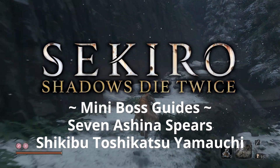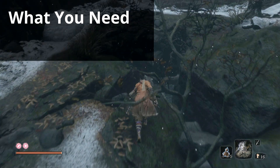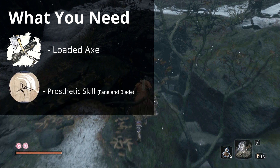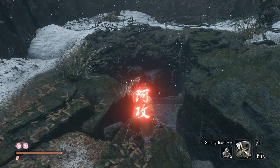Sekihiro Miniboss Guides. What you'll need: Loaded Axe, Fang and Blade skill, and Acryl Sugar. Apply the sugar and drop down to get the plunging deathblow.